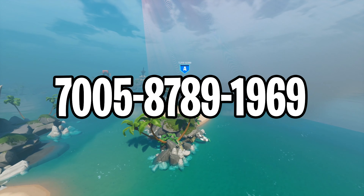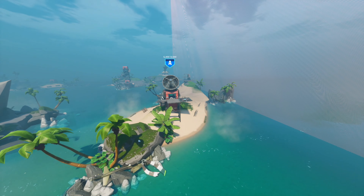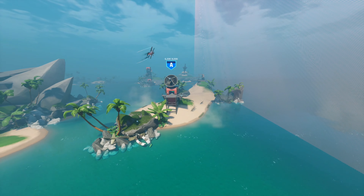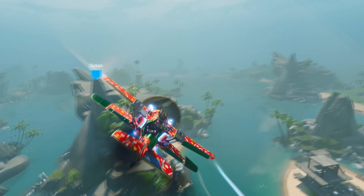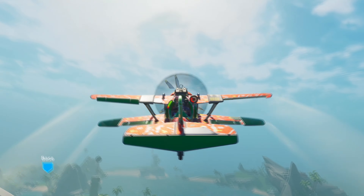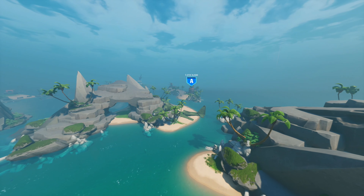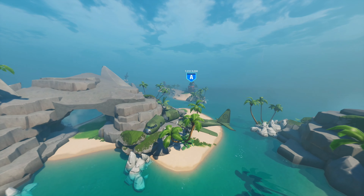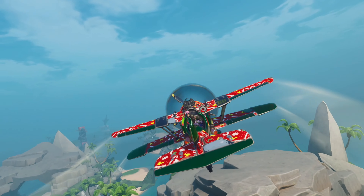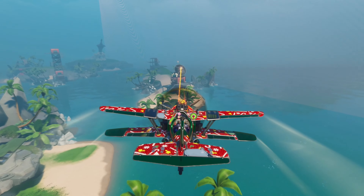The first map on the list is an amazing 8v8 airplane wars. The rules are super simple — all players split into two teams. The first team are the attackers and the second are the defenders. The attacking team gets airplanes and their objective is to fly around the islands and destroy all the defenders' bases. The defender team gets turrets and other weapons to shoot down the planes and defend their base. Whoever completes their objective first will win.